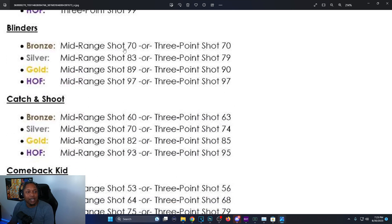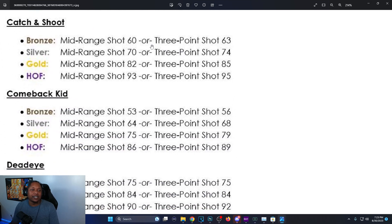Blinders: bronze is 70 mid-range or 70 three-pointer, silver is 79 three-ball or 83 mid-range, gold is 89 mid-range or 90 three-pointer for Hall of Fame, Hall of Fame is 97. On 2K23 Blinders was 94 and 97 for Hall of Fame, and mid-range requirement is now higher.